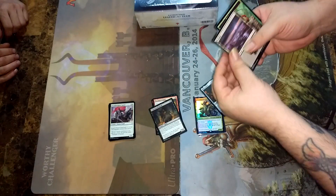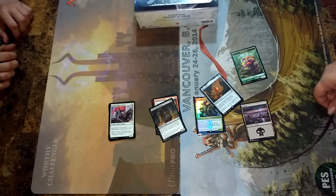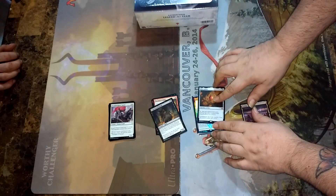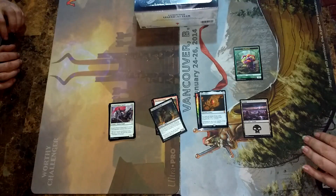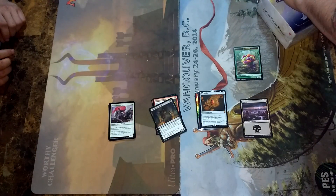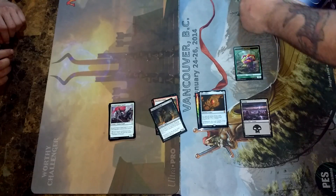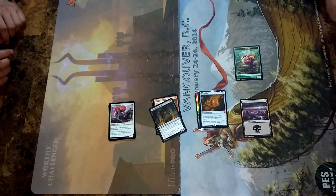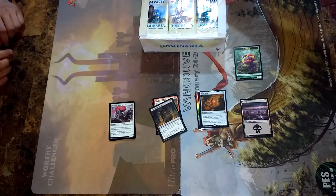And you already scored one. So that's a good thing — somebody was going to get it. Mox Amber, number two. TTI pretty much bought a case. My participation pack was a Mox Amber. I'm very, very happy now.